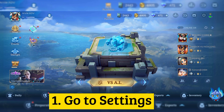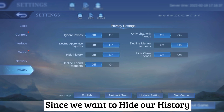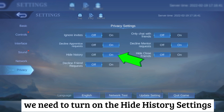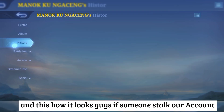Go to Settings, then go to Privacy. As you can see here, you can ignore invites, decline apprentice requests, hide history, decline friend requests, and more. Since we want to hide our history, we need to turn on the Hide History setting. And this is how it looks if someone stalks our account.